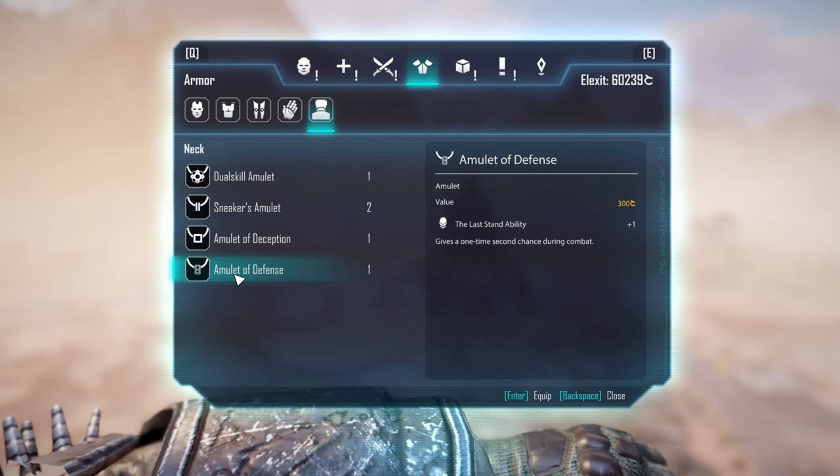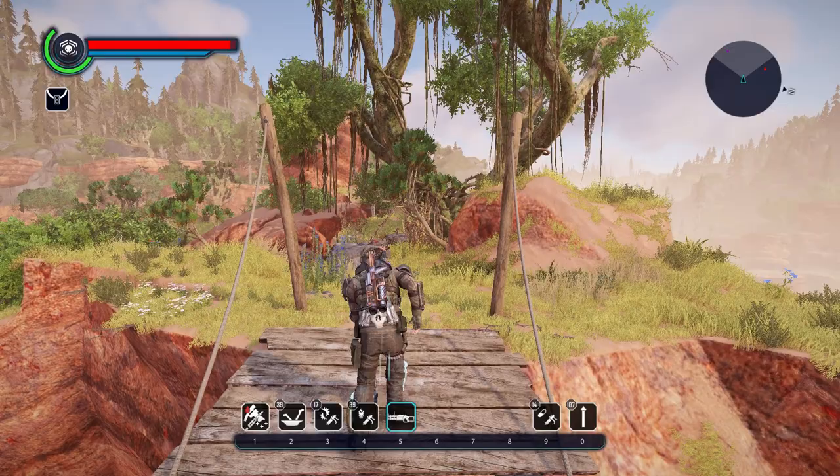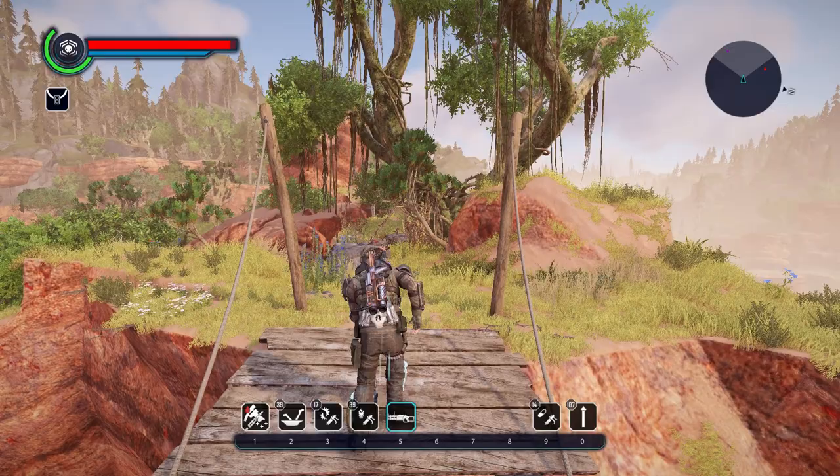For the amulet, we have the Amulet of Defense — this is also the reason I'm not using any protection-based camps. This gives me a one-time second chance during combat: if I die, my health gets regenerated to the max. It also saves you if you fall off a cliff. Just press space bar when you're near an edge and you won't die, but if you haven't gotten used to that, this amulet is a really good way to survive. Let's see the build in action.